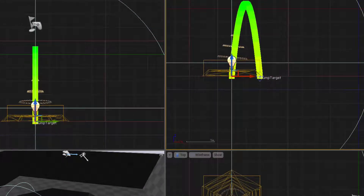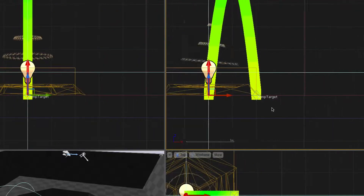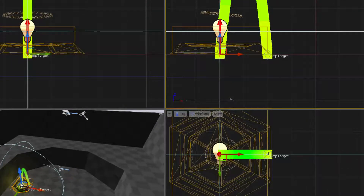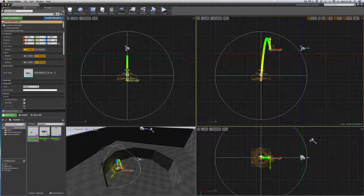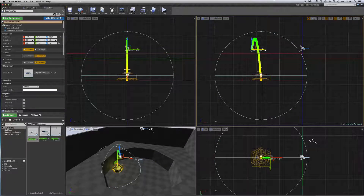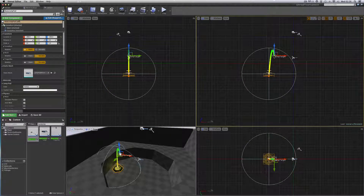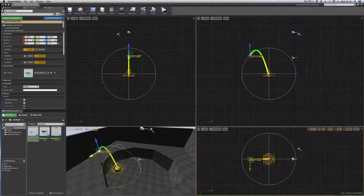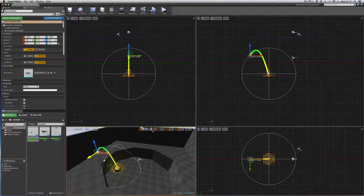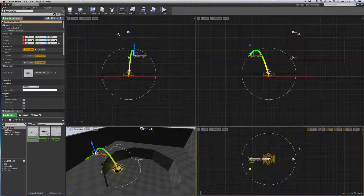You can see a 'jump target' indicator with a blue diamond. From the top view it's a blue square — click to select the jump target and you can move it around; that's where the player will end up when they step on the pad. First, bring it up higher so they jump out of the pit — that's the floor of the room there — then move it across so they jump out that way.